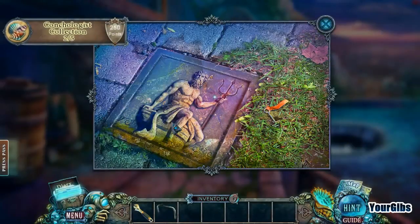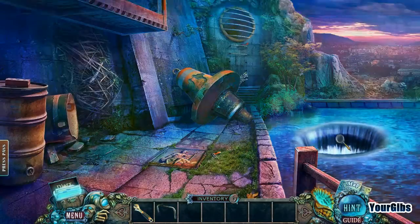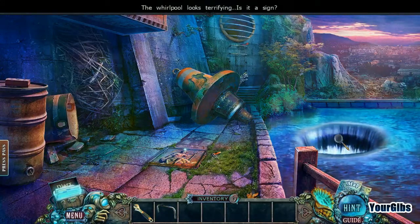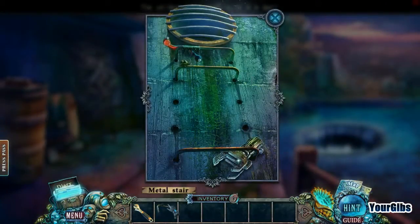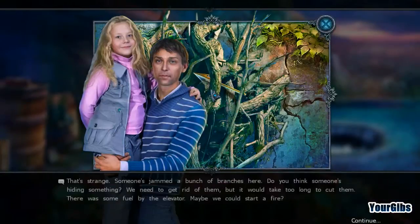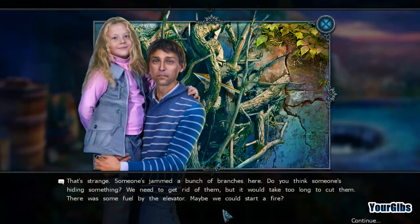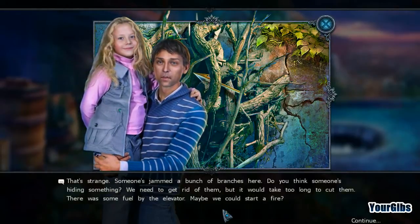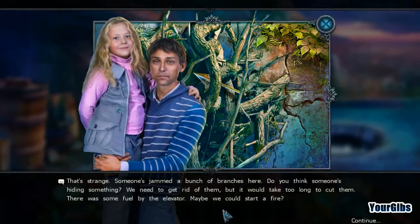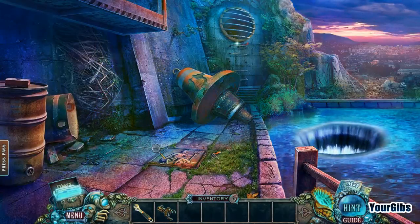That's part of my shell collection. The grass is too matted to get the hook. That warp roll looks horrifying — terrifying, same difference, I think. Got myself a nice little robot arm there. That's strange — someone's jammed a bunch of branches here. Do you think someone's hiding something? We need to get rid of them, but it would take too long to cut them. There was some fuel by the elevator — maybe we could start a fire. I like starting fires; I think that's a great idea. We're going to have to take a pause here quickly, but we'll be back for more very soon. Thank you all for watching.